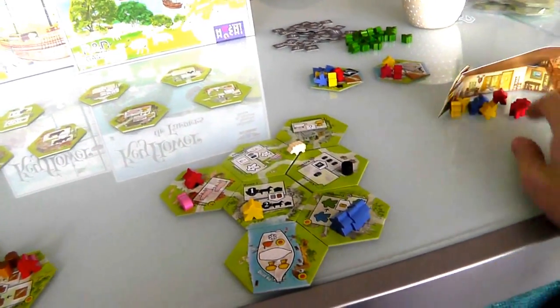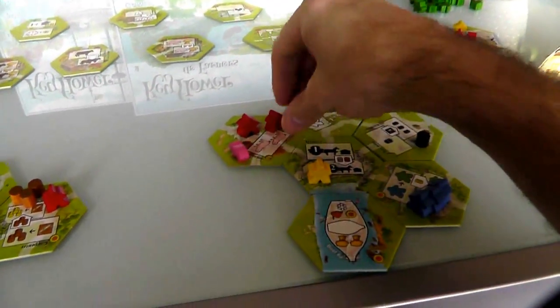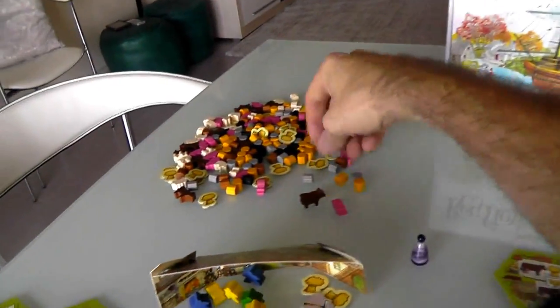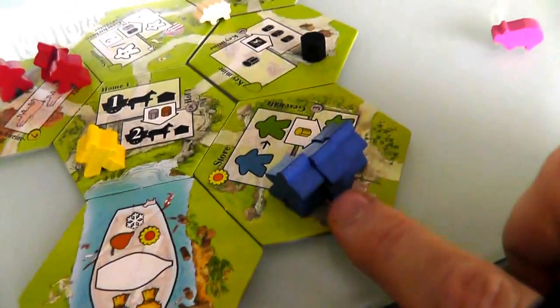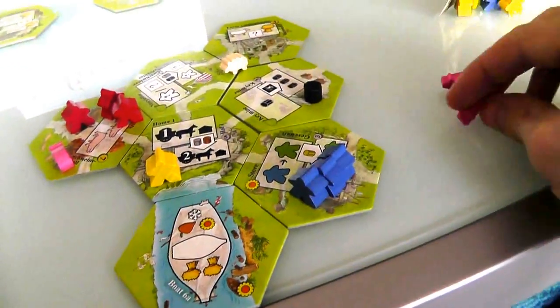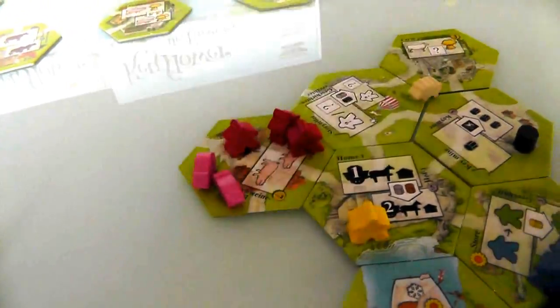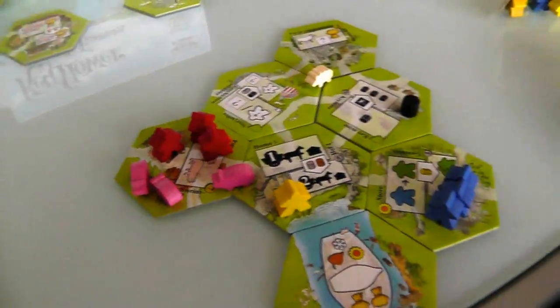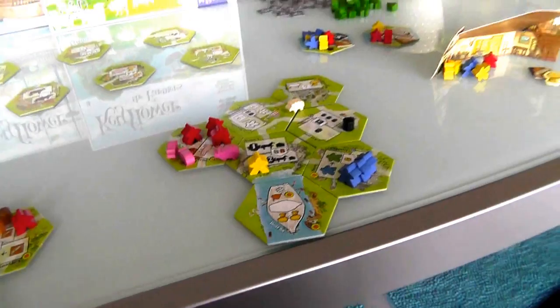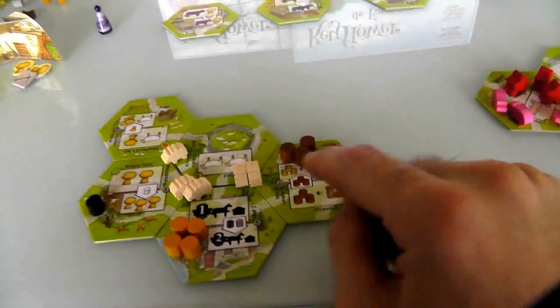Jen's turn. She's going to get some more pigs now — she gets two pigs for two workers. She'll keep all these workers and keep all the blues I gave her. If nothing else I've given her a lot of blues she could convert in the final year. So now Jen's gotten two more pigs. She's going to put one in this field with the other one so they'll breed, and put one over here. Back to my turn. Now I'm going to want to upgrade my carpenter. So let's go ahead and put one of my yellows in my own town. Now I can move goods around again.